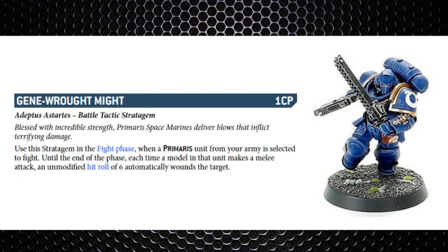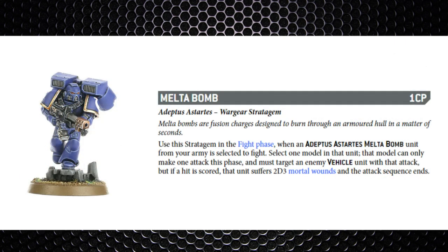Gene-wrought Might — one command point — used on a Primaris unit in the fight phase. Any sixes to hit will automatically wound the target. Works well on a full unit with lots of attacks — thinking Assault Intercessors, Outriders. It is only sixes, so you won't get a huge amount going through. There's still the chance of wounding without the stratagem, but against a high-toughness model it could be very useful.